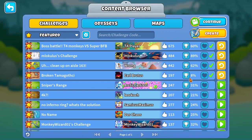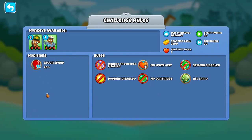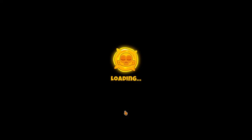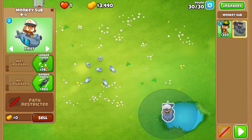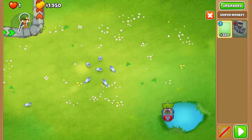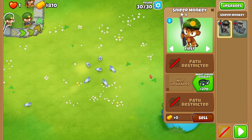I'm surprised only 8% of people beat that — I feel like that was more common knowledge. Snipers Range challenge — 31% beat this. We have a 0-1-0 sniper and a 2-2-0 sub, round 30. $3,790, balloon speed slow, and we have to pop some lead balloons. So this is what we got to do: place a sub basically right here with infinite range and put the sniper monkey here, here, and here with specific upgrades.